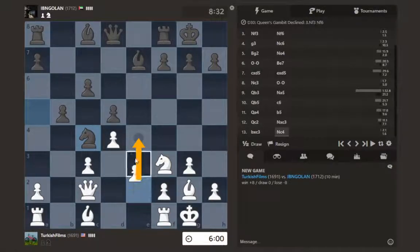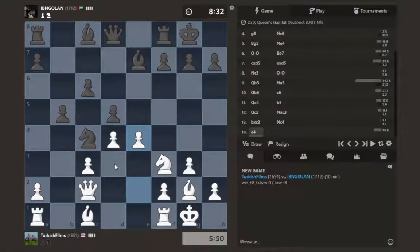So e4 looks definitely like it's in the cards. We'll play it — checks, captures, threats. I can check his king on h7 so we gotta watch out for that. He can check my king nowhere. So this looks like a move. That pawn's weak, so we're gonna start going after it. After takes, takes, and then knight here. This pawn ends up being isolated in the end, but that's okay.